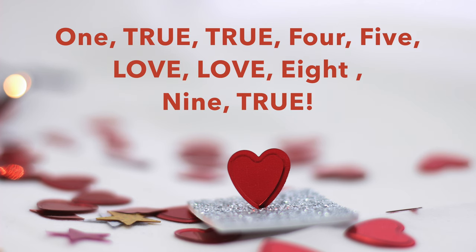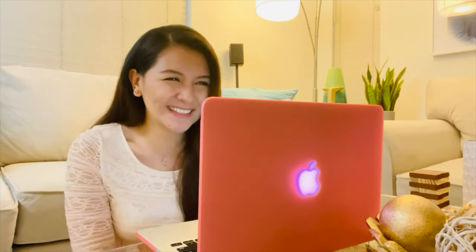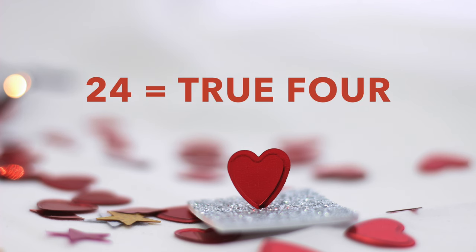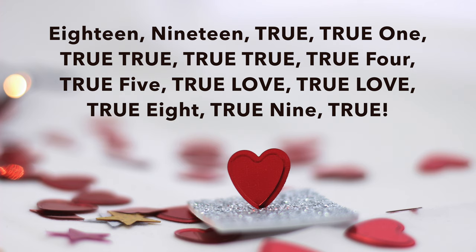So if we count to ten it'll sound like: one, true, true, four, five, love, love, eight, nine, true. It gets more challenging when you get to the twenties, thirties, and forties because two-digit numbers count as two words, so if one of them starts with a T or S it gets replaced. For example, 24 becomes 'true four.' For numbers 18 to 30 it sounds like: 18, 19, true, true-one, true-true, true-true, true-true, true-four, true-five, true-love, true-love, true-eight, true-nine, true.